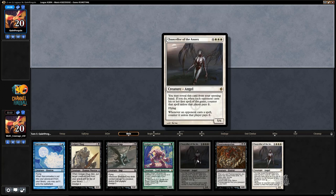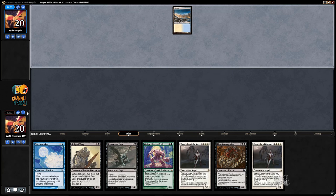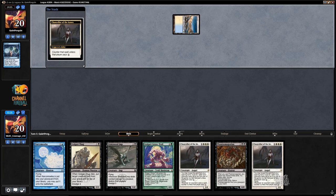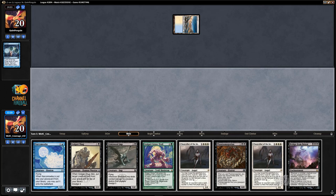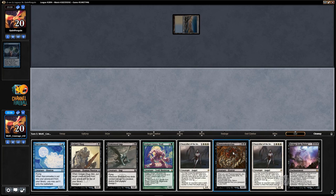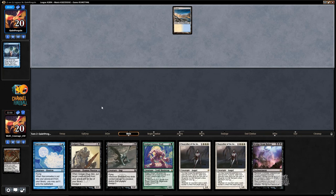Let's see what my opponent leads with — something that gets countered by Chancellor of the Annex, most likely. Ponder — taste it. Bridge from Below is not really what I wanted, but now I get to discard multiple cards to Phantasmagorian. End of my opponent's turn, I'll discard Phantasmagorian, and basically discard my whole hand except for Narcomoeba to get back Phantasmagorian.